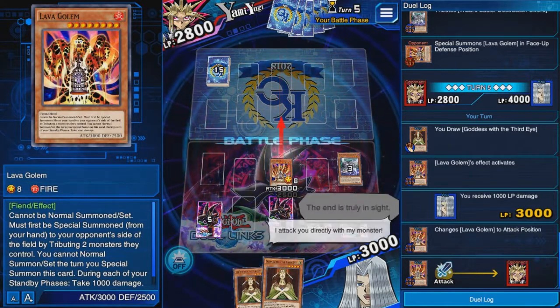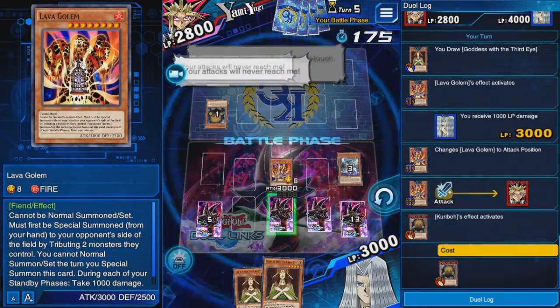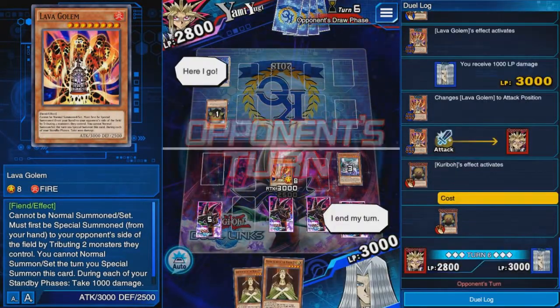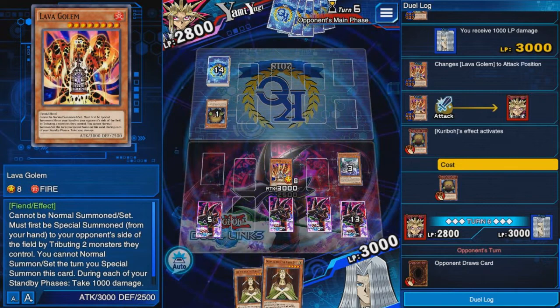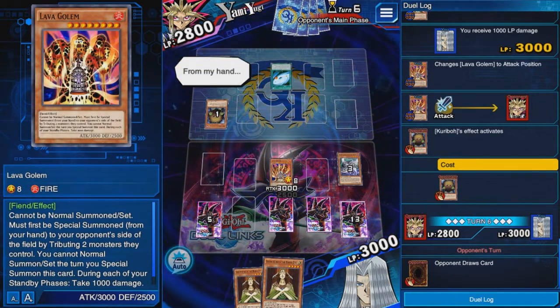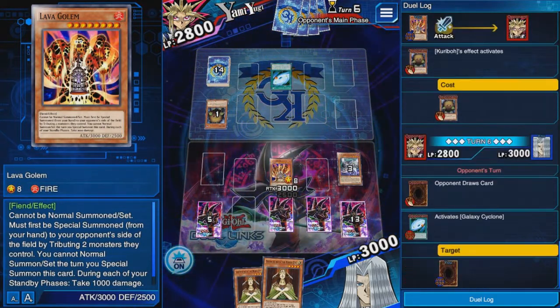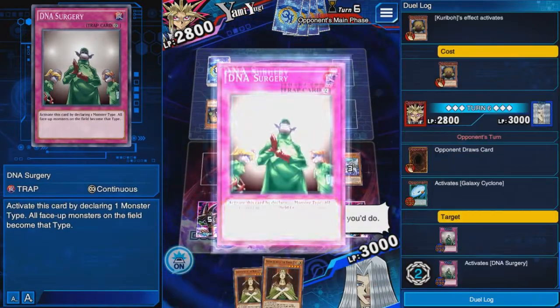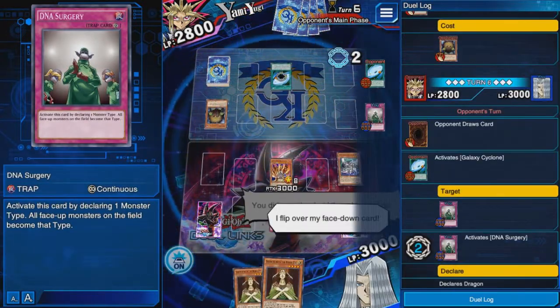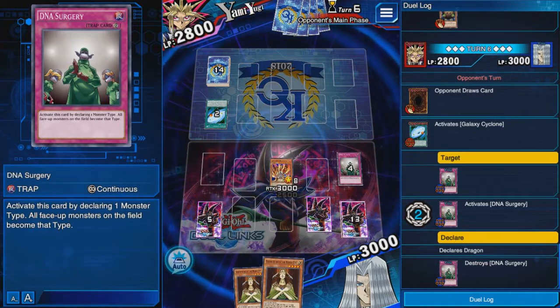I'm not going to play Goddess because he might have another Lava Golem. I'll attack to force him to play his Kuriboh. My attacks will reach him sooner or later. He uses Mystical Space Typhoon — targets the right card, hits the fusion card. That's why most of the time I like setting my fusion card first, because most people go for the middle card. I activate it before it resolves and I'm fine. I lost my DNA Surgery though.